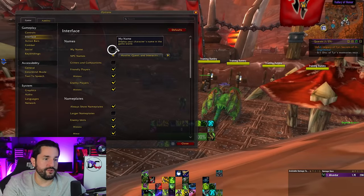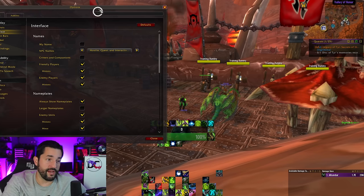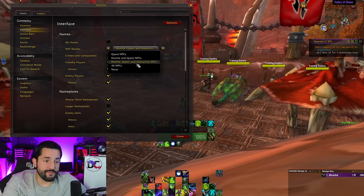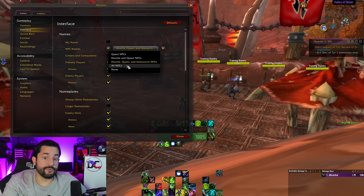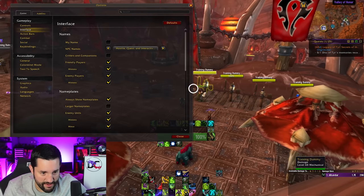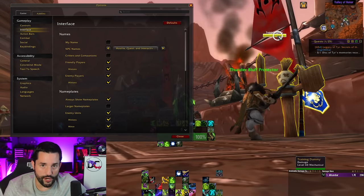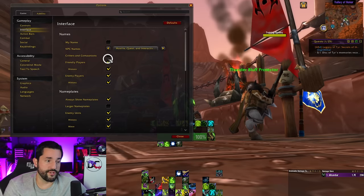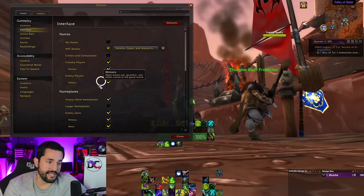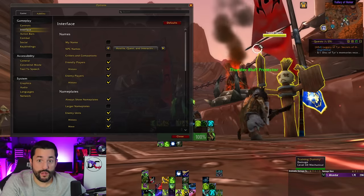Next, interface options. Your name option turns on your own name above your character — not sure why you'd want that. For NPC names, I have it set to show hostile enemies, quest people, objective-type things, and interactive NPCs you can talk to for a purpose. The other option would make every single thing have a nameplate. A nameplate — like this little cow person right here — has a health bar. Those are two different things: names and nameplates with actual health bars on them.